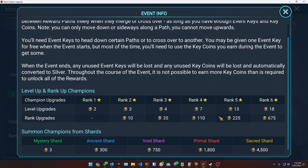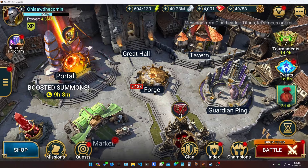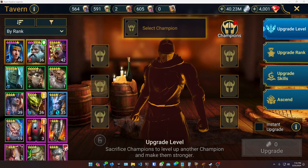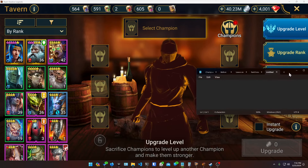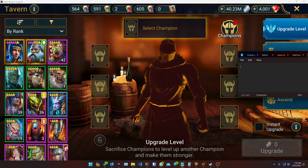This got me thinking: what's the best way to use brews in this situation to get points for the event? Maybe this idea applies to general champion training events too. Let me pull up a notepad and walk through the thought process — I think it's easier to see it all at once.